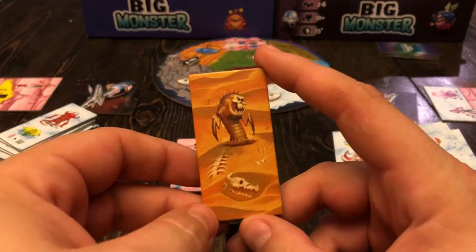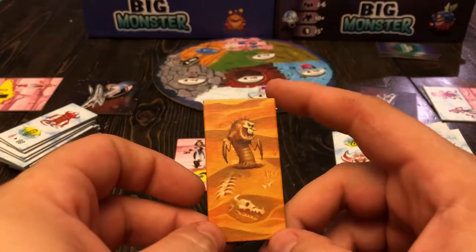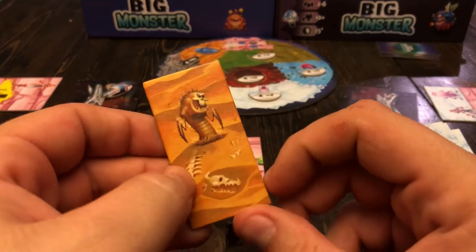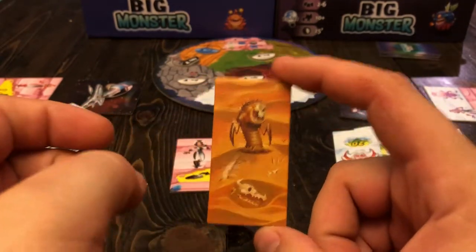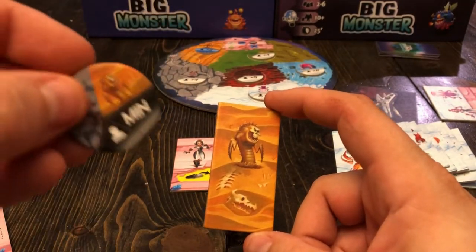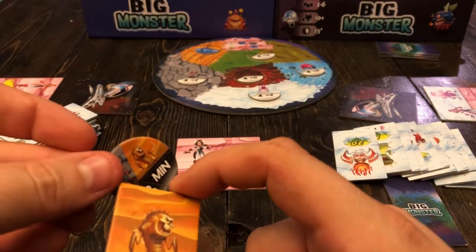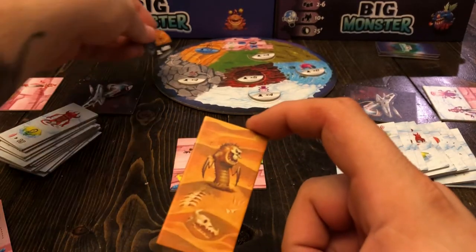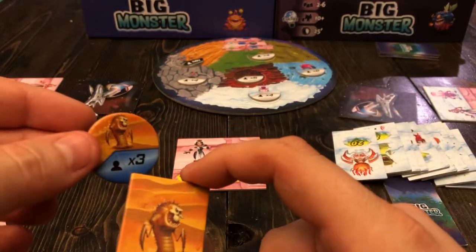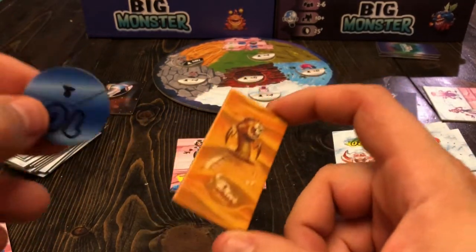The desert monster tile doesn't do anything for you whatsoever by itself — it gives you no points. There is a grass monster that gets you points for having desert tiles. The main purpose of this tile is specifically to avoid getting the negative 10 consequence at the end of the game for having the fewest rune and desert tiles combined among all the players. There is also a desert medal when you're playing in single player mode or two player mode — the first person to three desert tiles gets a 10 point medal that adds 10 points at the end of the game.